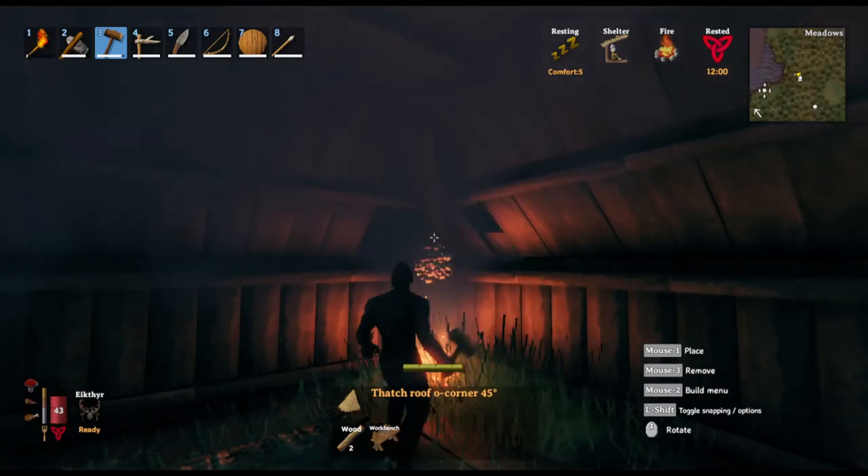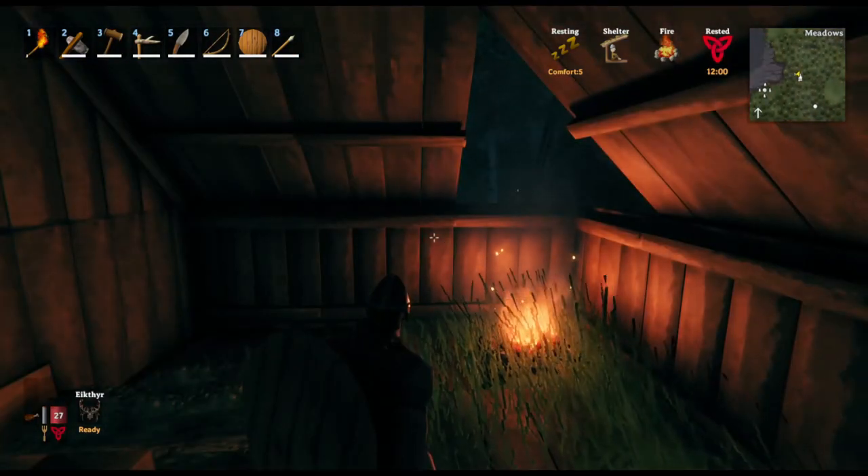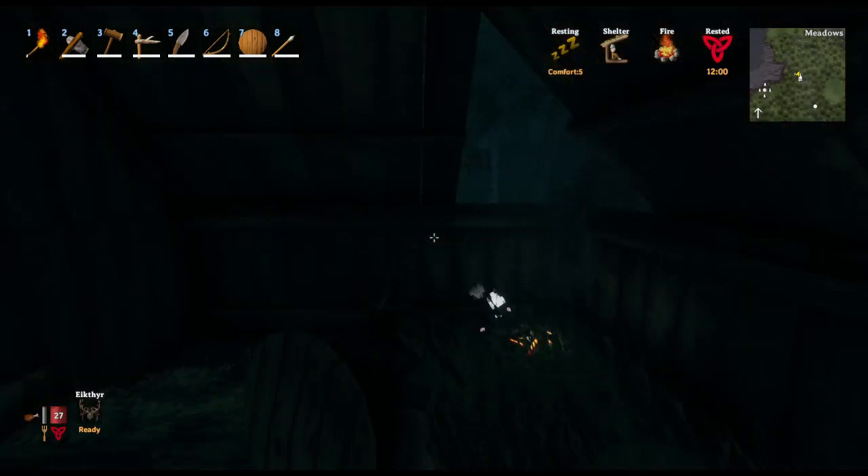If you decide to remove a section of roof from above your campfire so the smoke has somewhere to escape, anytime that it rains, it will put the campfire out and keep it extinguished.